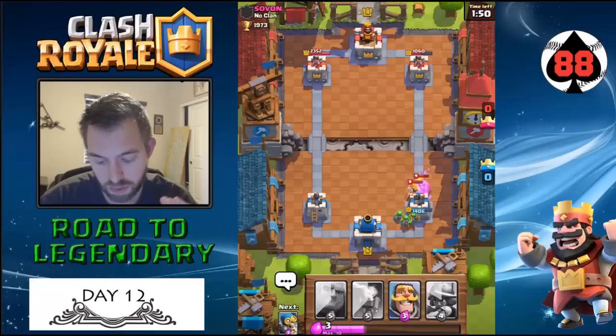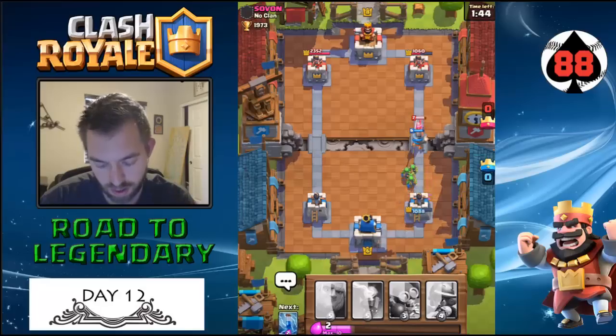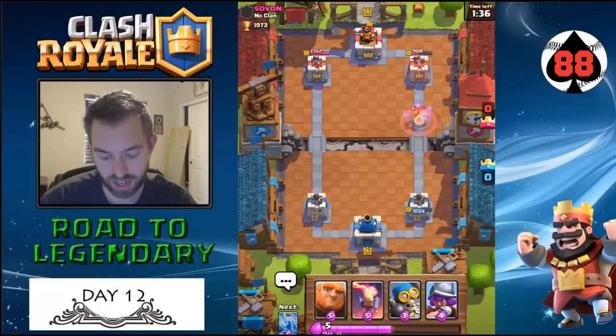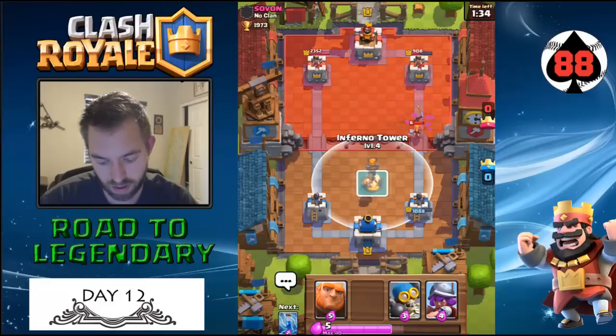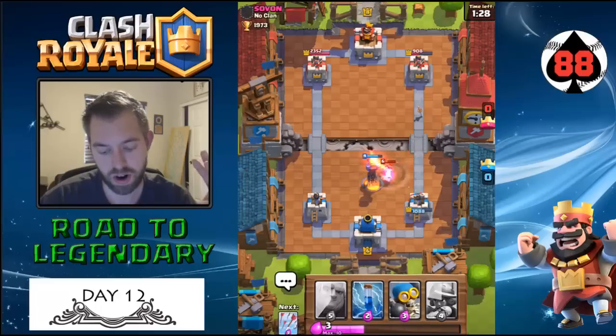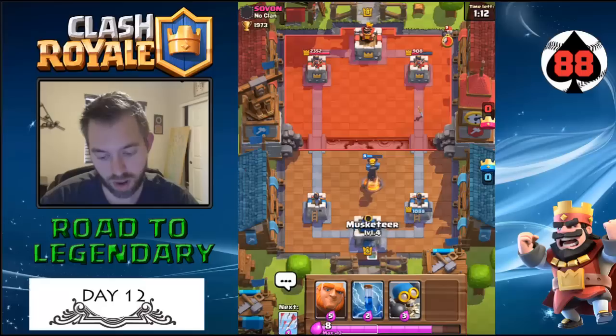This guy has much better cards than me, so I'd expect he's still gonna get some damage off. I didn't predict the Musketeer play, but that's actually not a bad plan because I got him to throw his Valkyrie. So far I've been playing him well — right now he really doesn't want to play the giant.